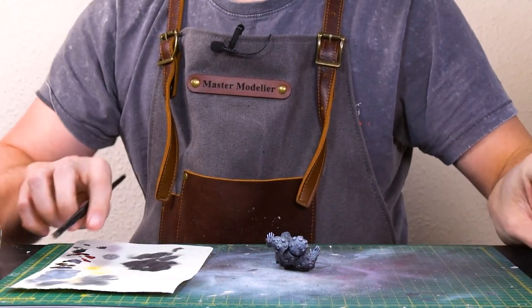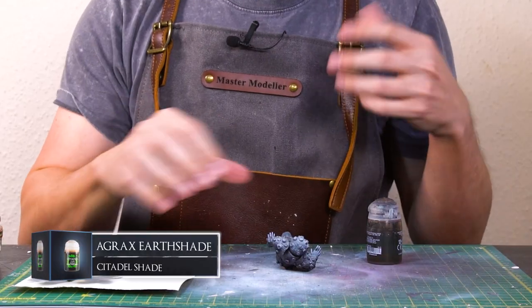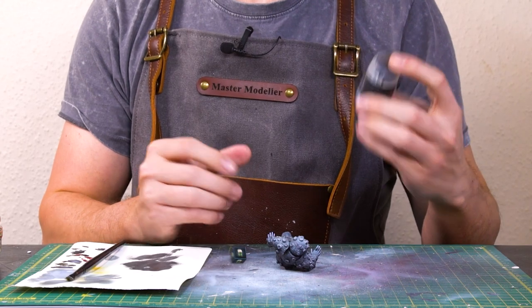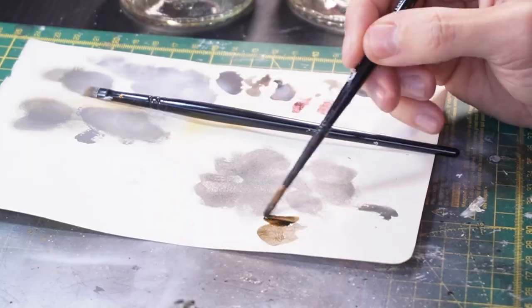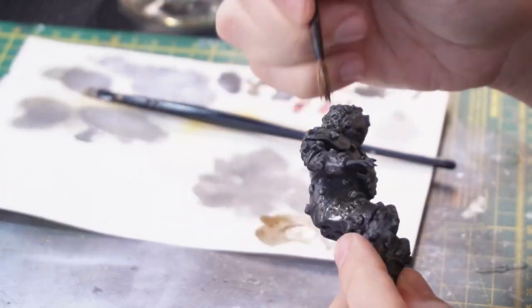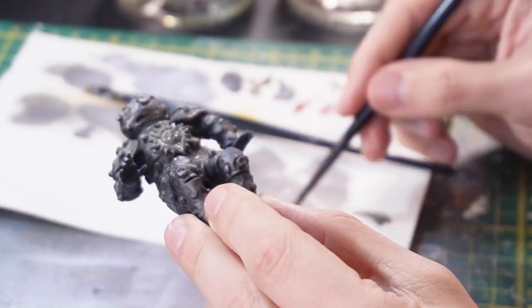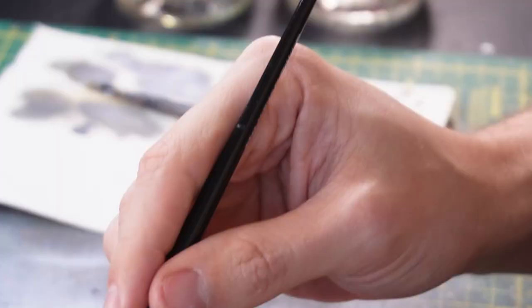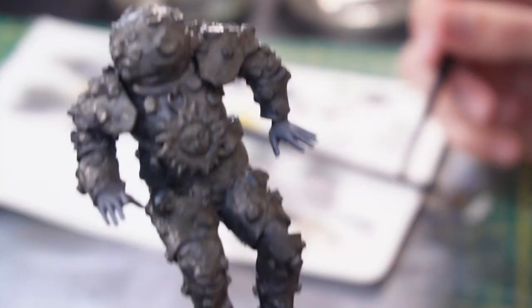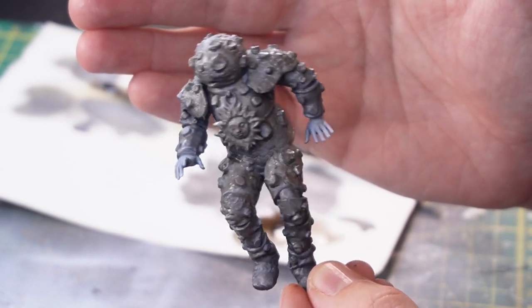What I want to do is just grab a shader — Agrax Earthshade. I sort of want to dirty up his armour a bit, so this will add a bit of brown to proceedings. Just give a bit of a wash of this Agrax Earthshade all over his armour and it will nicely darken things out, add a bit of shade, a bit of contrast — also a nice sort of dirty kind of hue. That's with a wash of Agrax Earthshade over him.